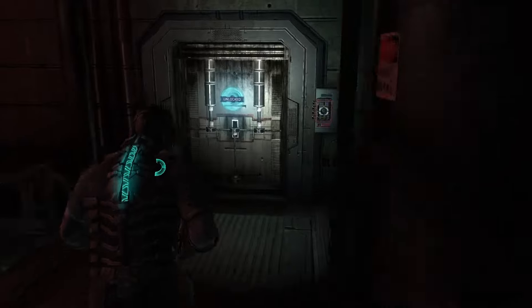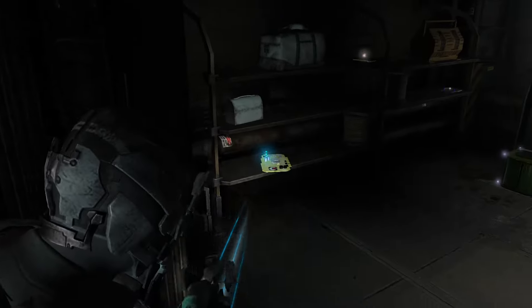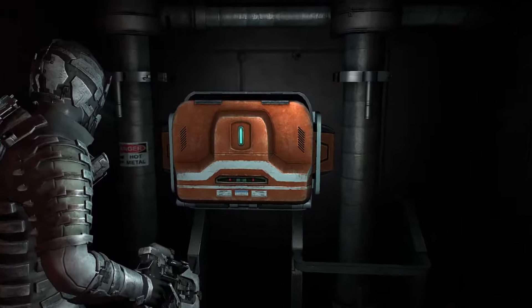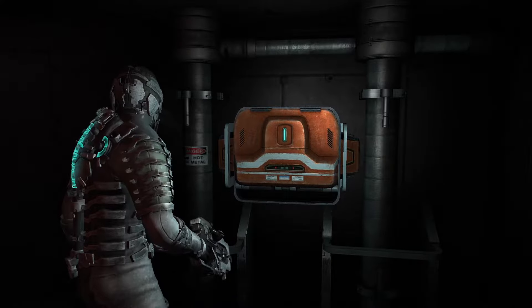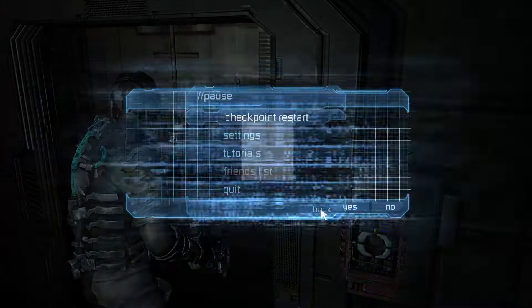So then yeah, checkpoint restart, come back over. It's generating the semiconductors, which means the glitch is now active. As I said, you pull those credits off the shelf, save in the save slot of your decision, and go ahead and rinse and repeat. It's literally just that easy.